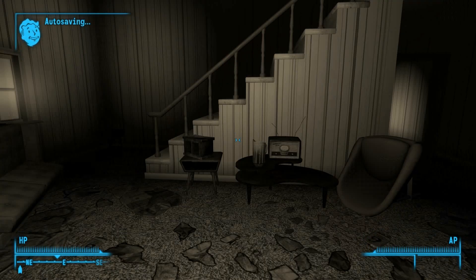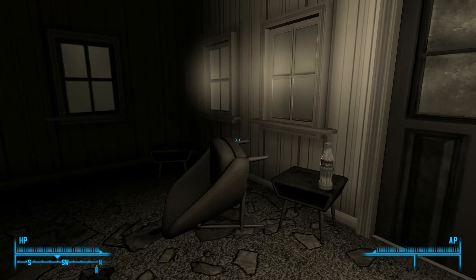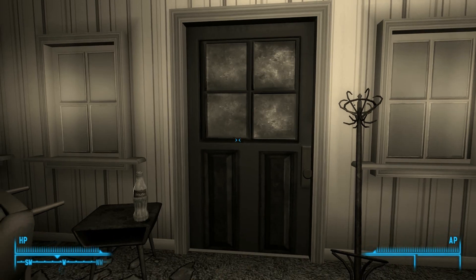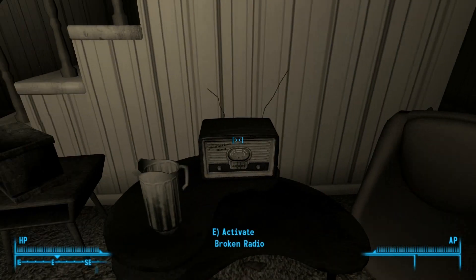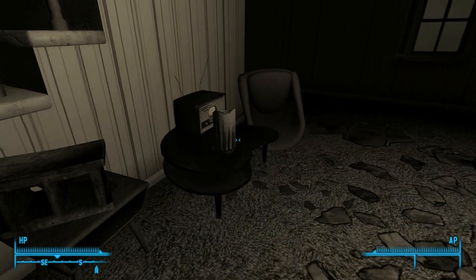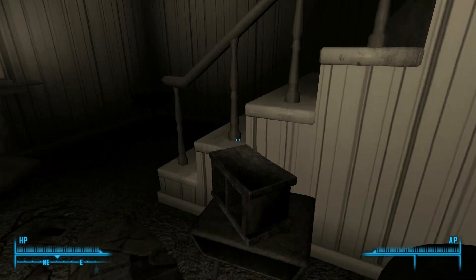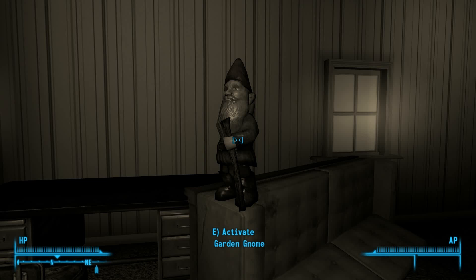A couple of these things in here make tones, and if you hit them in a certain order it makes like a musical score — which is actually what Betty is whistling out there. So you've got to hit these in the right order. Bear with me. It's radio, pitcher, genome, pitcher, C, C, C, cinderblock, genome, and B — bottle.